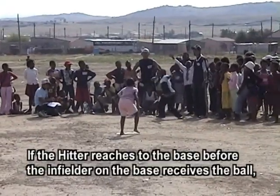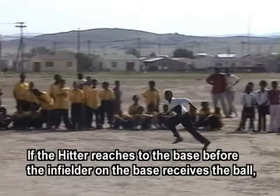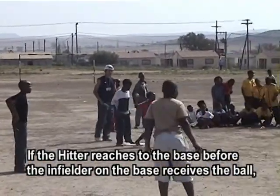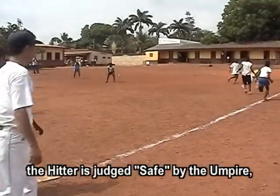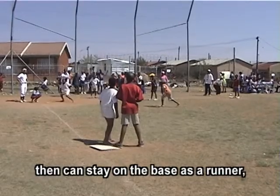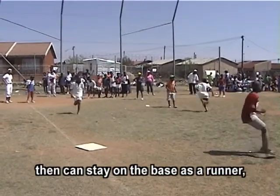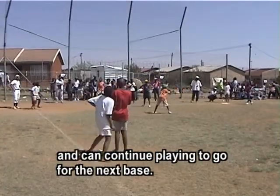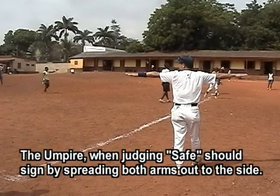If the hitter reaches the base before the infielder on the base receives the ball, the hitter is judged safe by the umpire, and can stay on the base as a runner and continue playing to go for the next base. The umpire, when judging safe, should sign by spreading both arms out to the side.